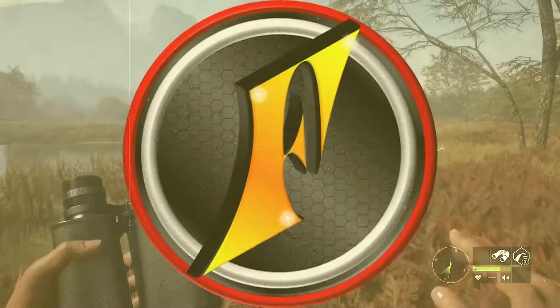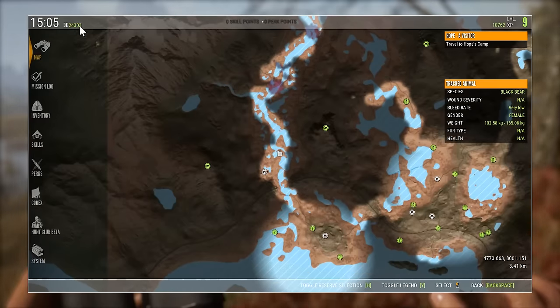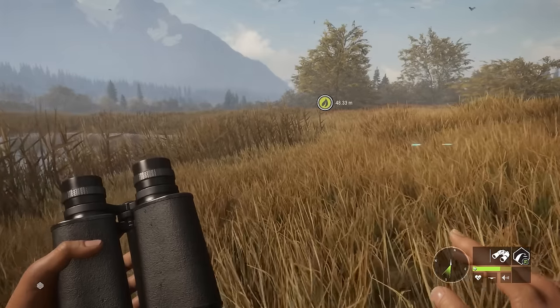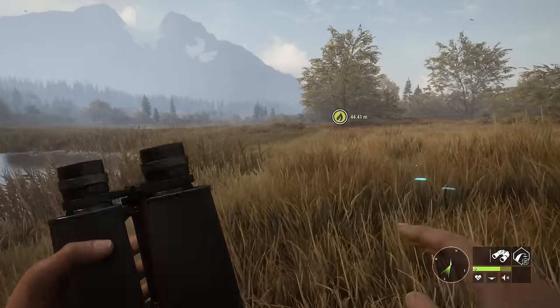We are back in the beginner series in theHunter: Call of the Wild, and today is the day we unlock the 7mm. We are less than 12,000 cash away — it's 36,000 total to buy it — and we'll have the 7mm polymer rounds unlocked as well by the time we get to that point.